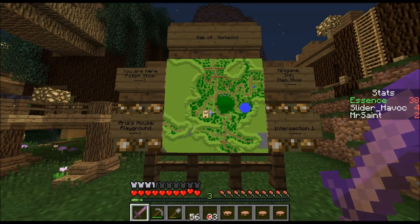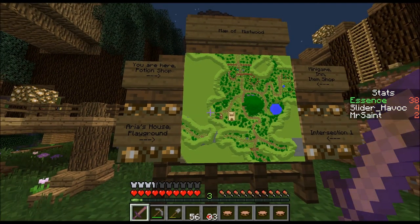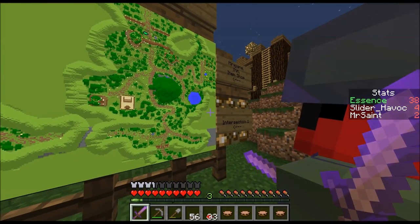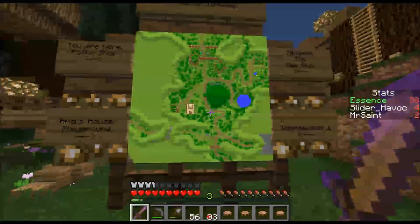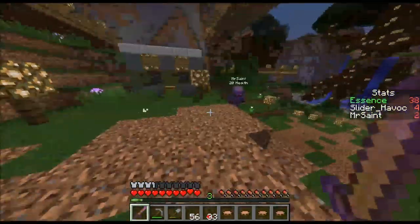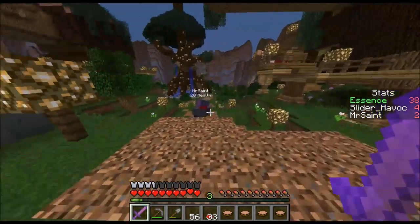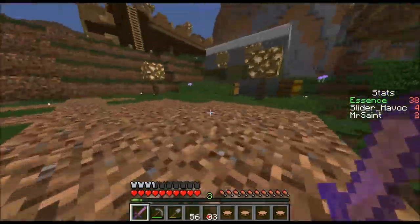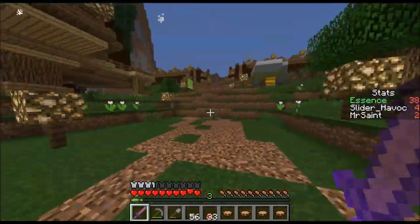Map of Mistwood — you are here. Potion shop, artist house, playground, intersection, and mini game. Mini game sounds kind of cool. I wonder what we buy stuff with — like an item shop — because I don't think it'd be essence since we use that at our place. Everything looks pretty compact so I think we're good running. Let's check out this place.